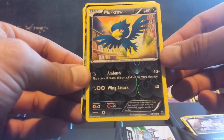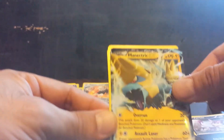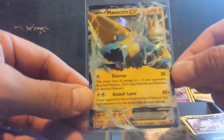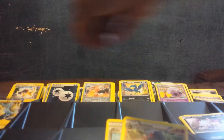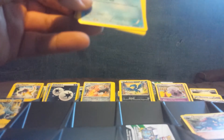We have a Murkrow reverse holo and a Manectric EX for the ultra rare. That is definitely awesome. I was organizing all of the EXs that I have and this is one of the ones I have the least amount of. So that is definitely a good pull for me. I like a little bit of variety in my pulls. I do enjoy the pull rates more now compared to what they used to be during the early Black and White era.